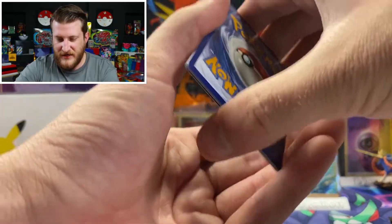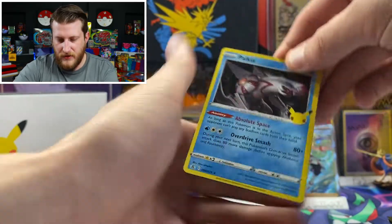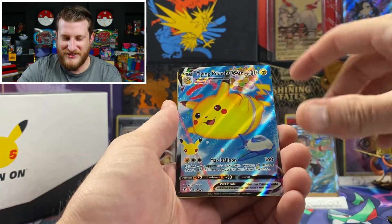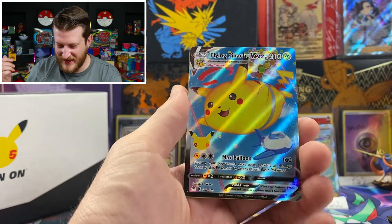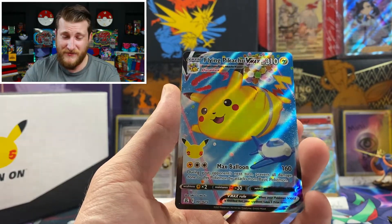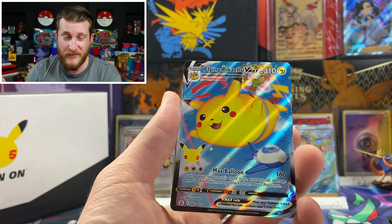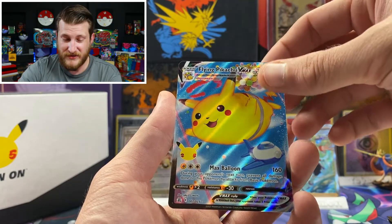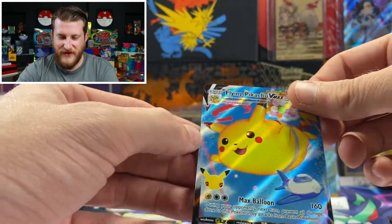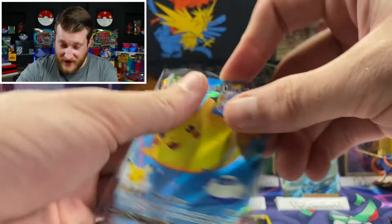There's that code for you — sorry if the bots got that one, I did not cover up the QR code. We got Palkia, Lugia, a Flying Pikachu VMAX — very nice, I do have this one but I'll take another. This is proving to be a decent deck in the PTCGO as well — I play the Pikachu V-Union deck and have a Flying Pikachu VMAX in there, and it is super useful. And a Cosmoem holo to end it — very nice. Got a Flying Pikachu VMAX — this box is insane, it feels great getting hits in almost every single pack.